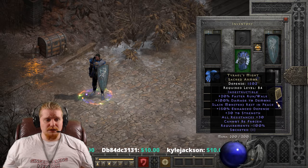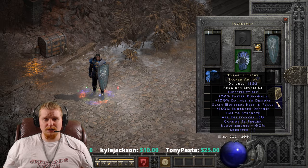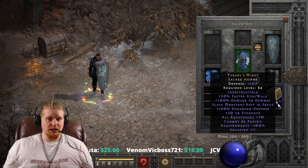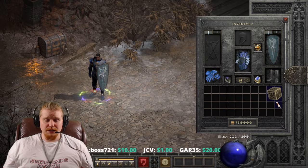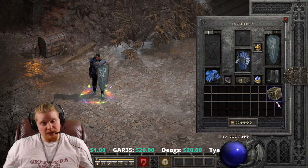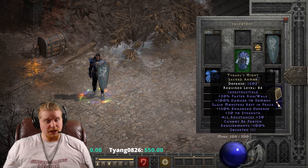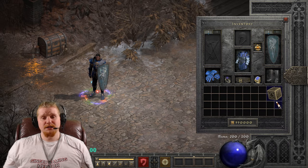The very interesting thing about Slain Monsters Rest in Peace is that it is a double-edged sword. When used against monsters, it is very, very effective because it helps prevent those monsters from getting back up. There are a lot of monsters that will either get back up or become resurrected. Haradrim can resurrect all undead, which means any undead you kill with this armor on will stay dead. There is another item in the game that shares the monster rest in peace effect — that is Nature's Peace. I believe Lawbringer also has Monsters Rest in Peace, so only three items: Lawbringer, Nature's Peace, and Tyrael's Might.